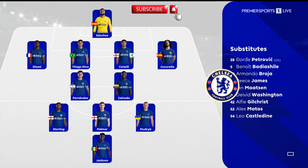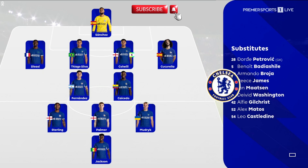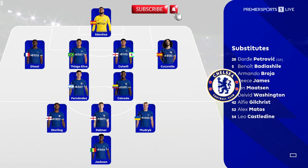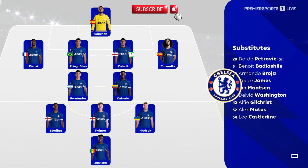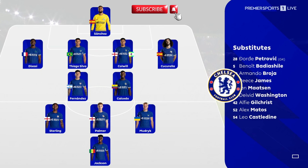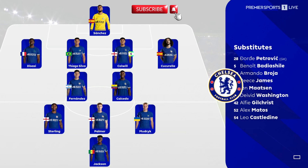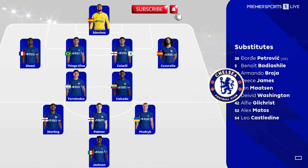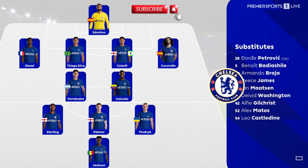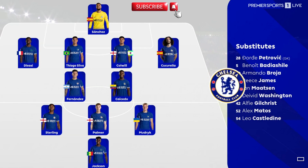Chelsea head coach Mauricio Pochettino played this game with a 4-2-3-1 formation in which he started Robert Sanchez at goal, Marc Cucurella at right back, Axel Disasi and Thiago Silva were the two centre-backs, and Ben Chilwell started at left back. Moises Caicedo and Enzo Fernandez were the two defensive midfielders. Cole Palmer started as centre-attacking midfielder, Raheem Sterling at right wing, Mykhailo Mudryk at left wing, and Nicolas Jackson started as centre-forward.